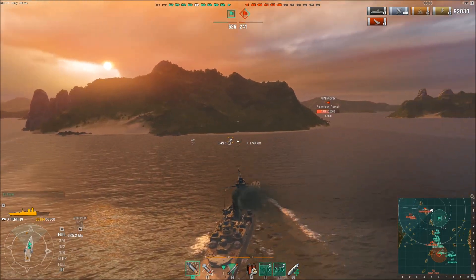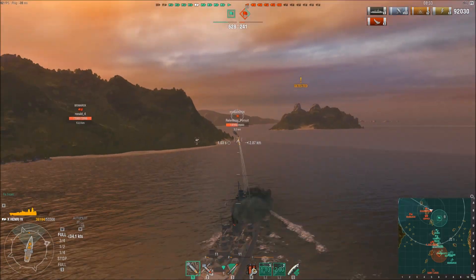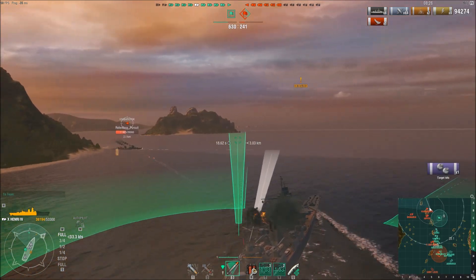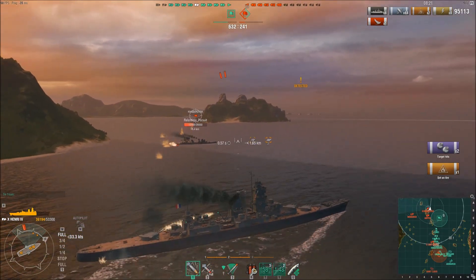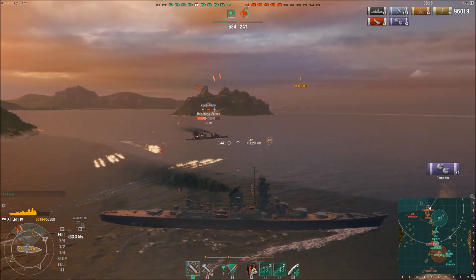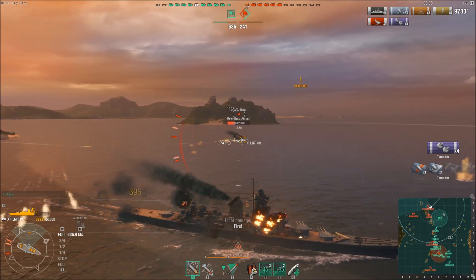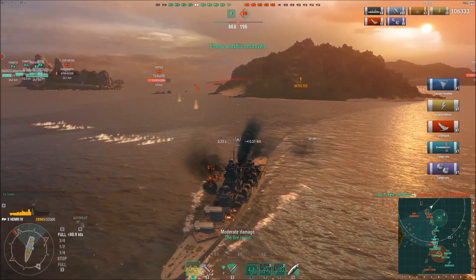I try to get close to the island — and that's when the Harbarovsk pops up, very close. I've got high explosive loaded, which is going to put some hurt on him. I'm getting my ship turned hard; I want to get torpedoes away at him because they'll do damage. If he gets torpedoes away at me, this could be a problem. But I'm going a lot faster than he expected as I straighten out from that turn, and it looks like I'm going to hit him with a torpedo and finish him off.